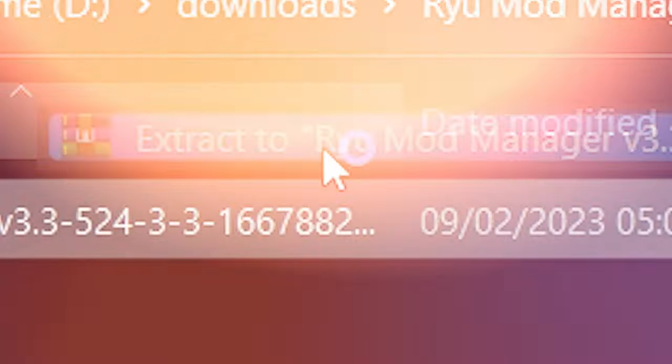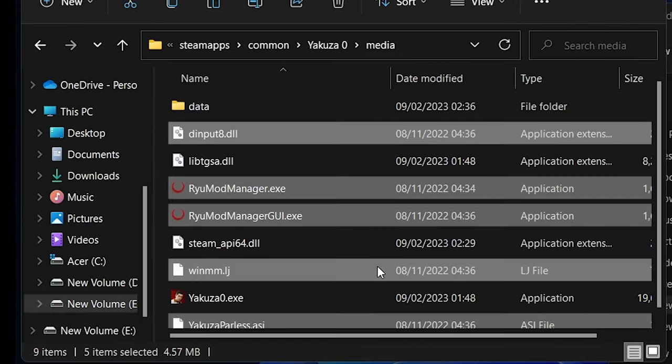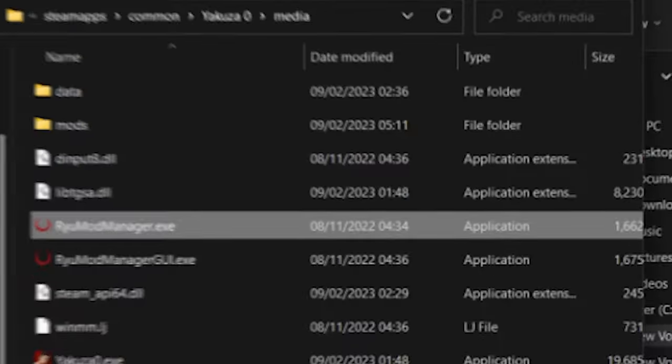Download, extract and then copy these files into your game directory. Run the program once and it should create a mods folder.